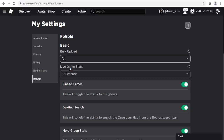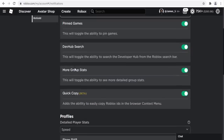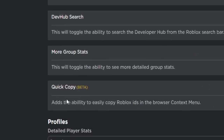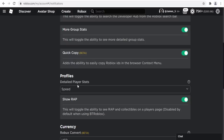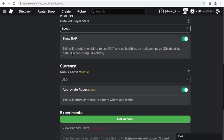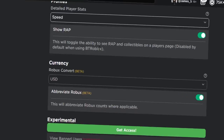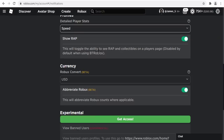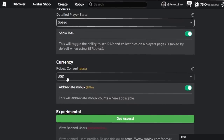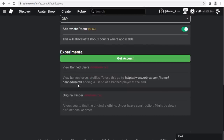In the RoGold settings tab: bulk upload is on for shirts, pants, and decals; live game stats set to 10 seconds; pinned games on; dev hub search; more group stats; quick copy beta; detailed player stats — I'll leave everything turned on. Note that 'show wrap' is disabled by default when using the Better Roblox plugin, so using multiple plugins at once can cause bugs. I always prefer one plugin at a time. I'll change the currency to Great British Pounds.